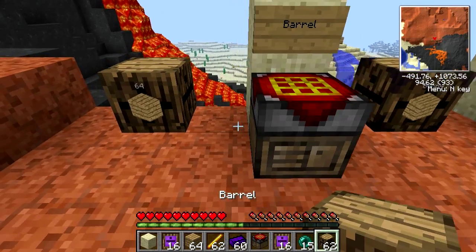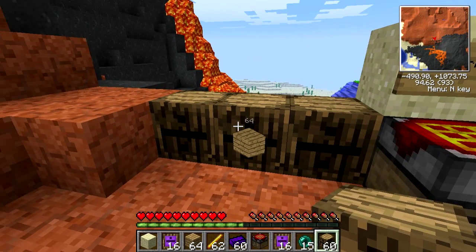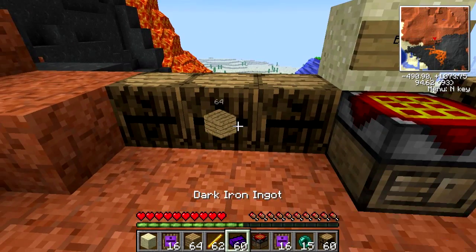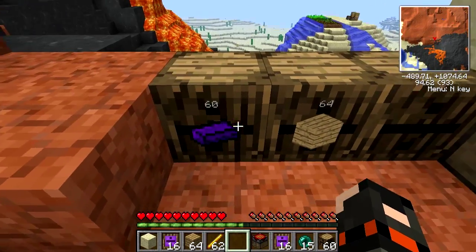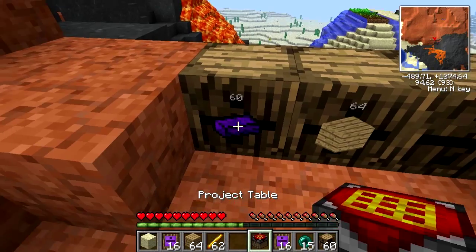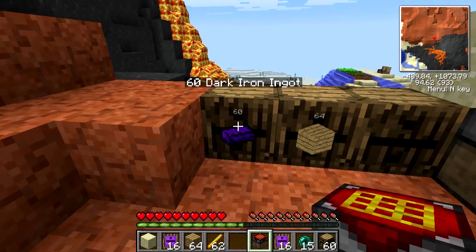Once you get one, you just place it down like that. You can put them next to each other if you want. To use them, all you do is get an item in your hand and just right-click on them. Now you can see these barrels are designated for dark iron ingots. If I try to put a project table in there, it'll tell me just what's in there. I can't do that.